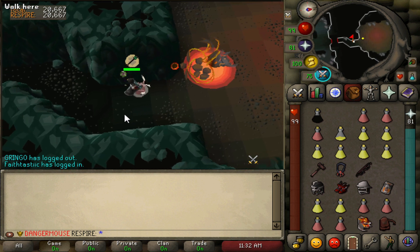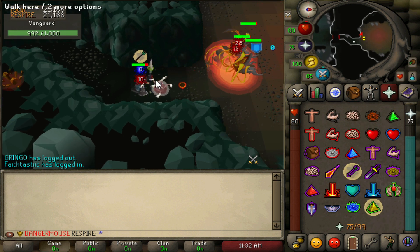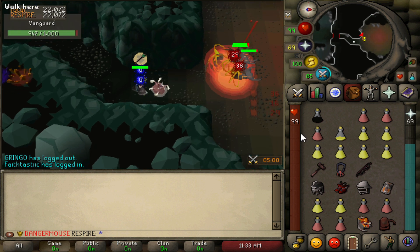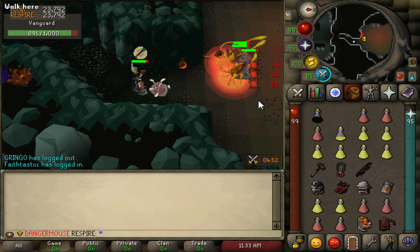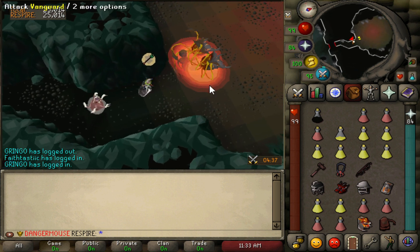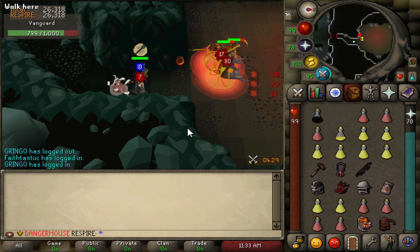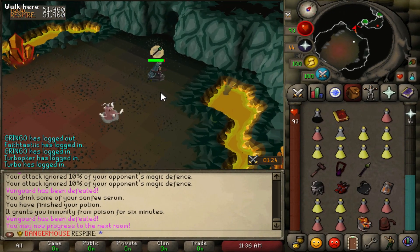Once they're stacked, blood barrage them. Stand back one square so the melee vanguard steps out slightly — barrage hits all three and you avoid walking right into them. Praying range and letting blood barrage keep your HP up means you shouldn't need to eat any food, just watch your prayer. That's the best and most efficient way to kill Vanguards.